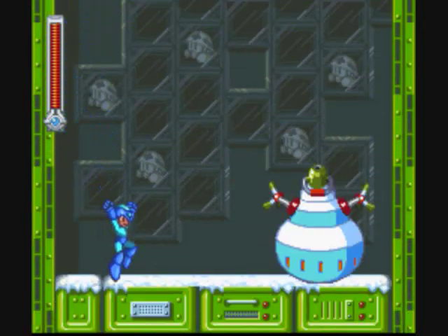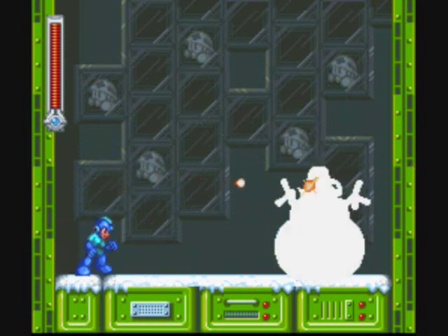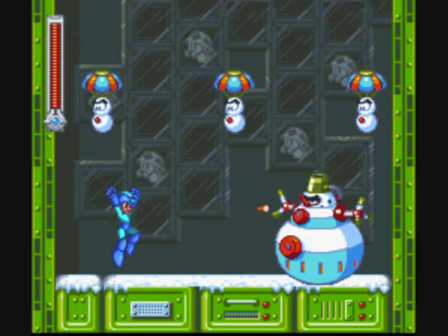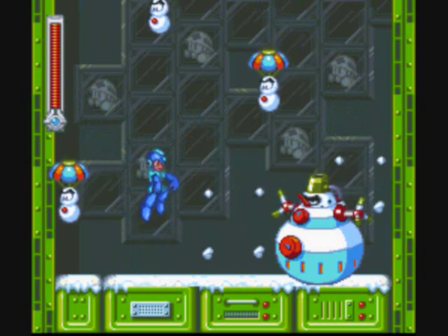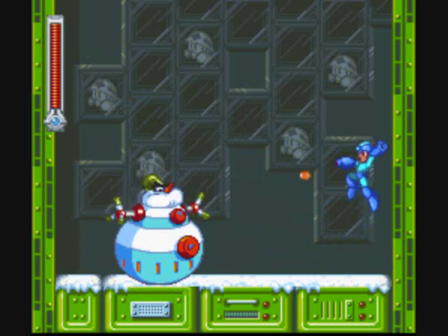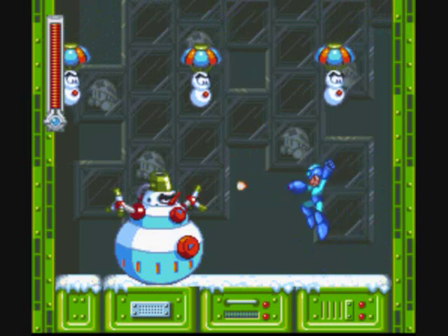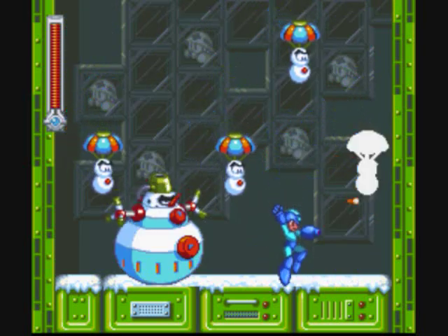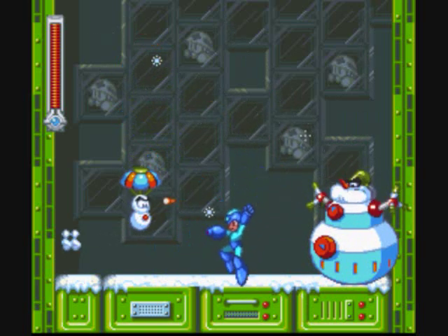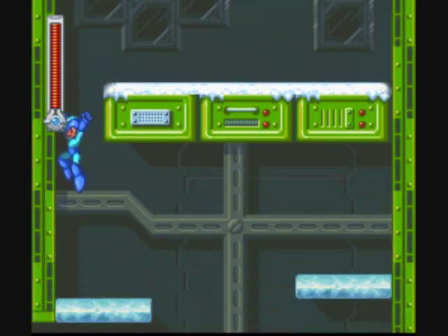So down here we have the mini-boss, Mr. Snow. The mini-bosses in this game are all really irritating. You can only hit this guy in the face, which has a very small hitbox. The rest of the body deflects your shots. You also have to watch out for all the parachuting snowmen and him trying to pull you in. Plus he's just bloody durable. Come on, die — please, at your leisure. Thank you.